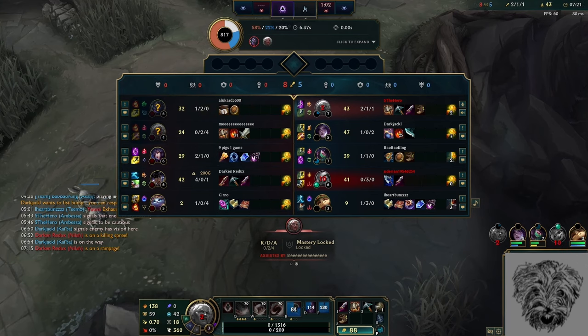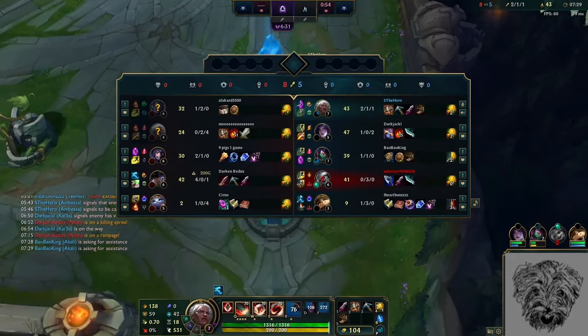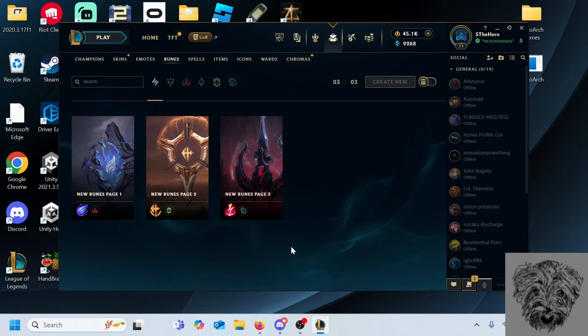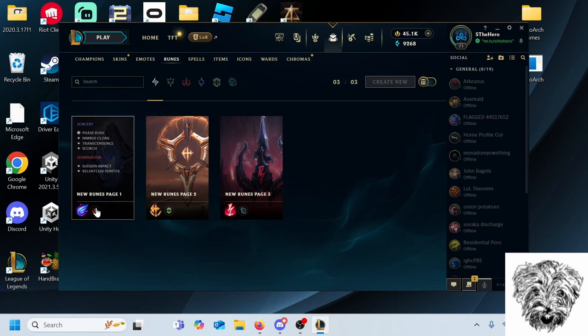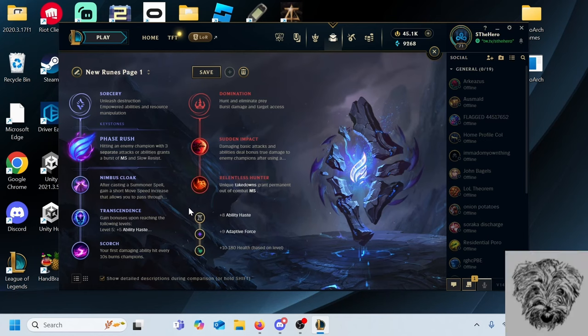I'm going to go over everything there is to know about her runes, mechanics, and itemization. For runes, Ambessa has a couple decent options. I think the best keystones are either Phase Rush or Conqueror, depending on if you're going pure damage or Bruiser-y. As for your shards, it'll always be these three — I don't think there's a case where you don't take any of them. The problem with Phase Rush is that the rest of the tree isn't that good on Ambessa, but I think Phase Rush is good enough to be worth it — slightly better than taking Domination with Electrocute.